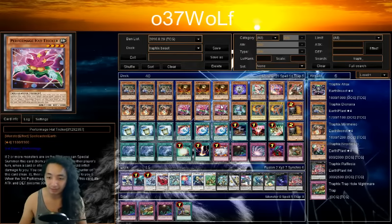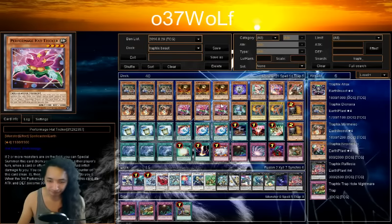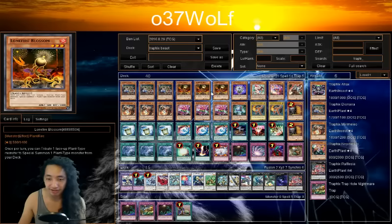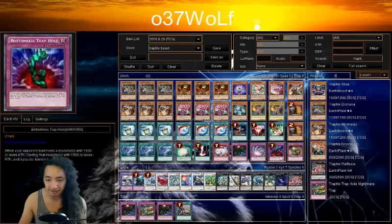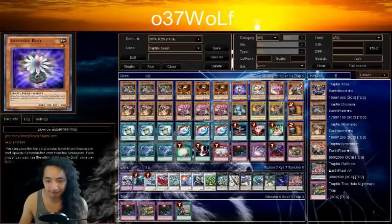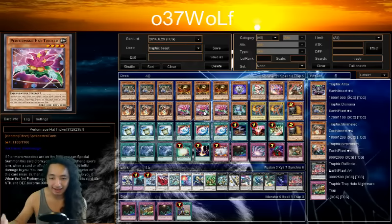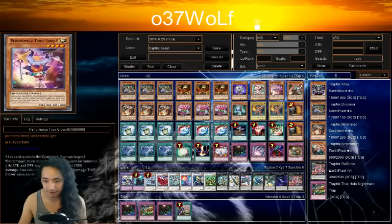Sometimes people make the mistake of loading up on situational cards where the reward isn't good enough for the risk — you really have to balance it. This Plant Trap Tricks is here so Lone Fire can bring out Bulb or this guy; when it's Special Summoned you can set a Trap Hole from your graveyard. The other one lets you add a Trap Hole on summon. Hat Tricker is there for Rank 4 spam access, and Recover is there as the one-star tuner since everything is Earth.